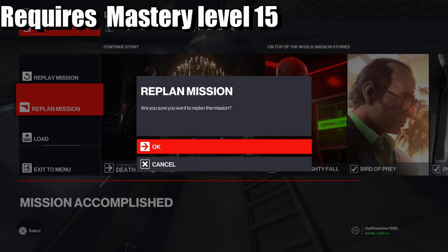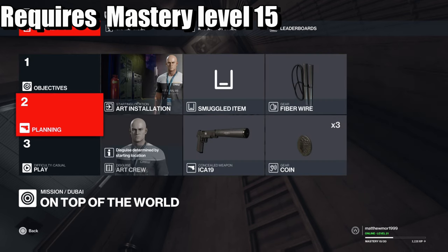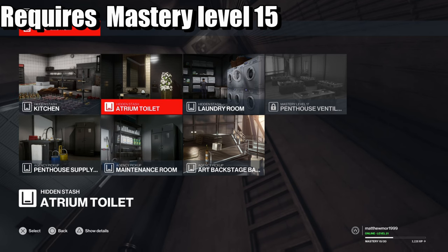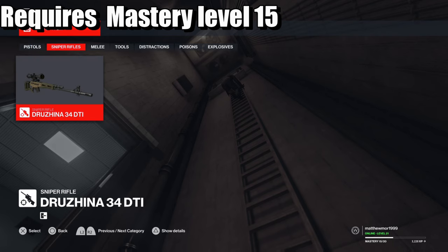Go to Replan Mission, then go to Planning, then Smuggled Item, and you can pick any item that you want — Sniper Rifles — and there you go. That is how to unlock the sniper.